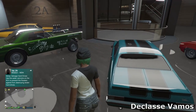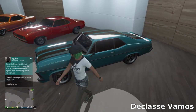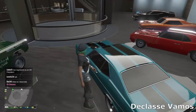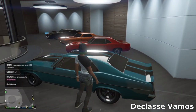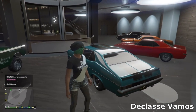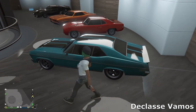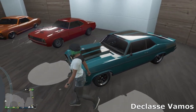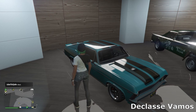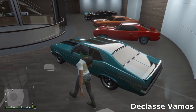Then we've got the Vamos, which I believe was also added in the Arena Wars DLC, based off the Chevy Nova in real life. I really like the look of this thing — it looks incredible. I've gone for blue with black stripes over the bonnet, simple muscle wheels, and a little lip spoiler. Unfortunately this car has a weird handling quirk so you won't see it out in free roam much — but for car shows it's really cool.